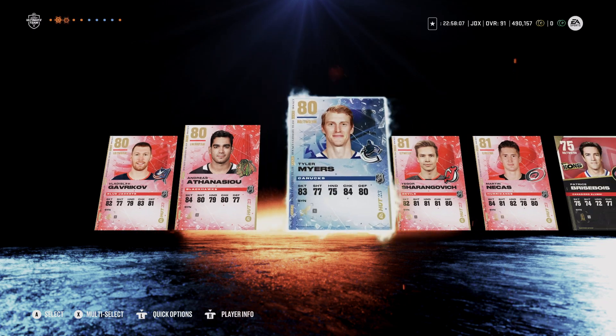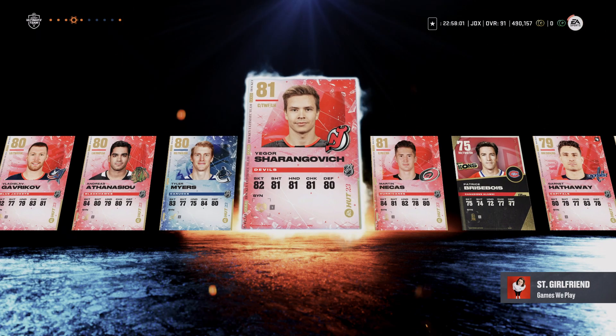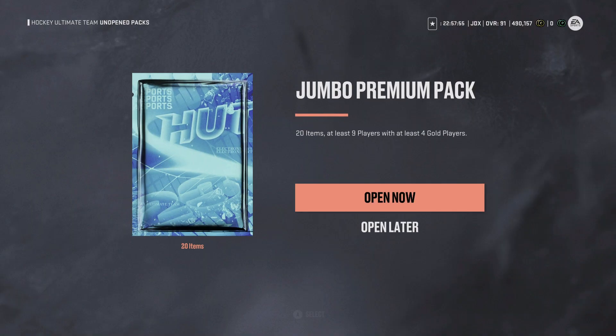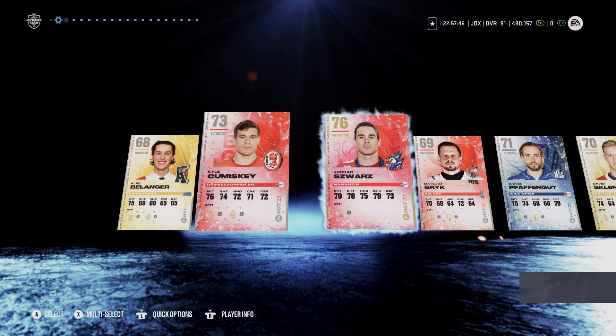Gavrikov, Fnscu, Tyler Myers — oh man, another one, just getting nothing here. Sharangovich and Natius are the best. Last pack here, Jumbo Premium Pack. We've got... let's just skip everything again. Nothing again, wow.